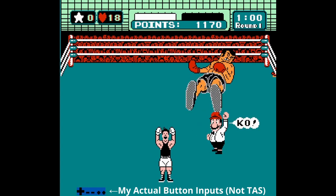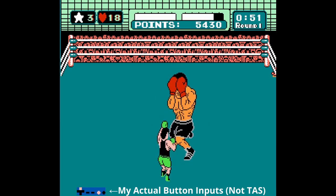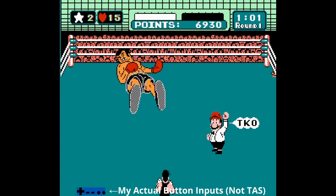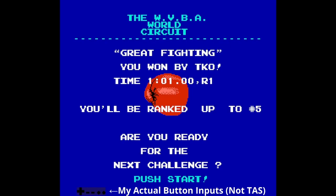Whenever you do this, the decimal on the final screen will read .99. My challenge to you is this: counter his special attack at 1 minute in round 1, get the win, and have the decimal read .00 on the final blue screen. If you can do this, you are exceptionally skilled at this game.